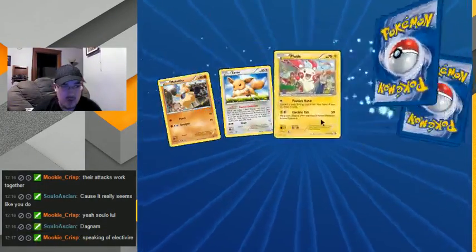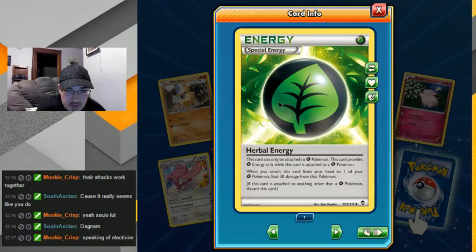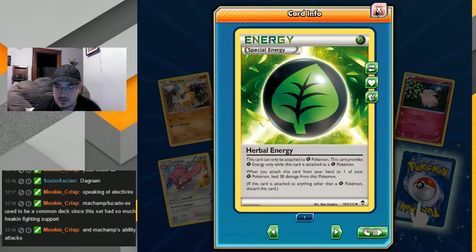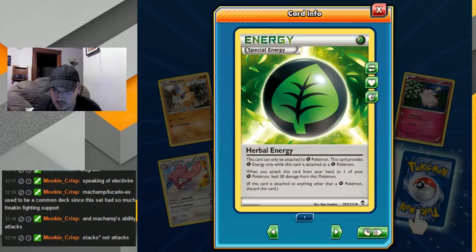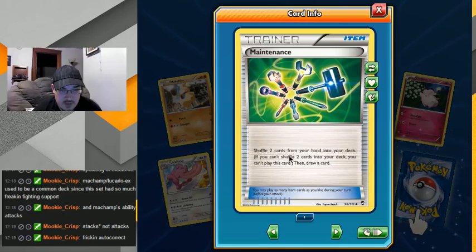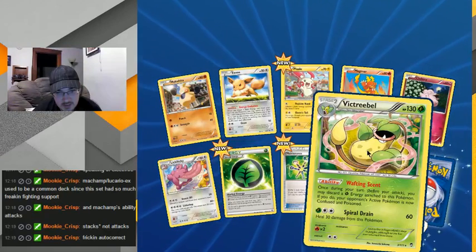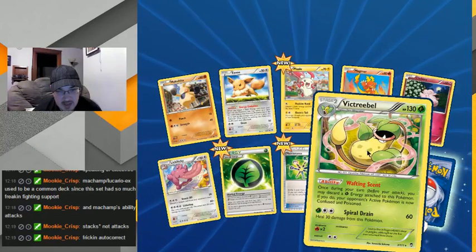Speaking of Electivire — ooh, good, another Eevee. This card will use Potentious Heal — oh, that would actually be very good for my Maractus deck. Shuffle two cards — I don't know if I like that one. Wafting Scent: once during your turn you may discard — he's now confused and poisoned. That's pretty good for my poison deck and he can heal himself.